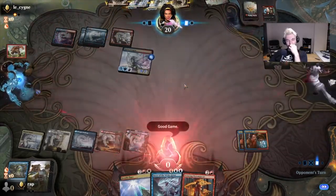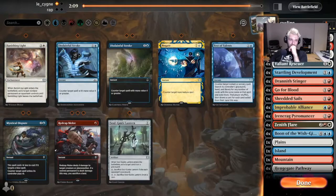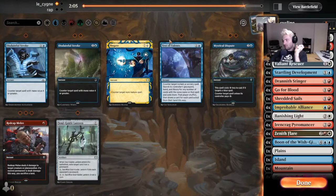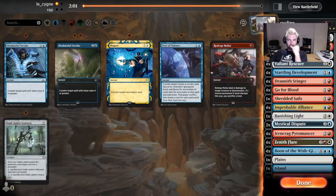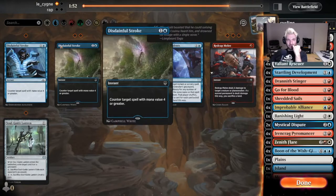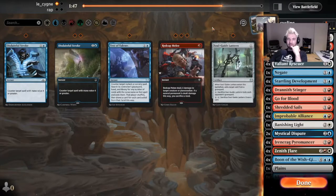He's got lethal. Banishing Light is good for planeswalkers. Disputes seem good. Didn't really see anything that we want to Disdain — Full Stroke, the Gate, and Test of Talents are probably good.